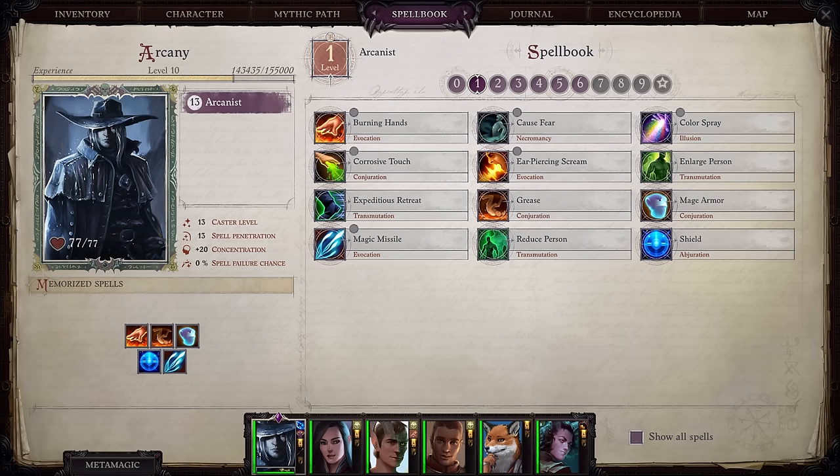Bards perform musical masterpieces that inspire allies and demoralize enemies. The class has an average base attack bonus, a max spell level of 6, and its casting attribute is Charisma. Bards can cast their arcane spells spontaneously, which means spells do not have to be prepared in the spellbook prior to use. All of the skills in the game are class skills for this class. Bards come with proficiency in simple weapons, light armor, and shields except for tower shields. A bard can cast spells while wearing light armor or holding a shield — medium and heavy armor will still cause spell failure, and if you multi-class, arcane spells from another class will have the usual failure chance even in light armor.